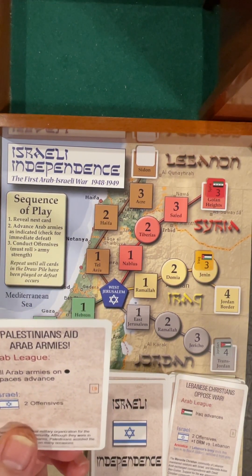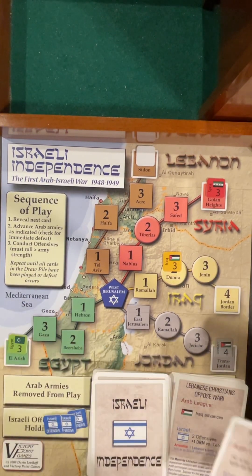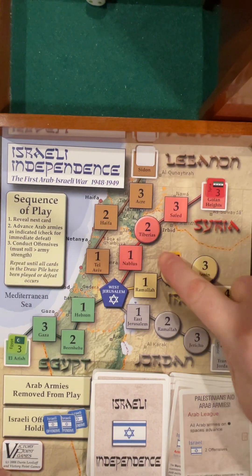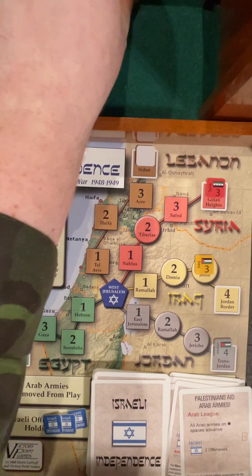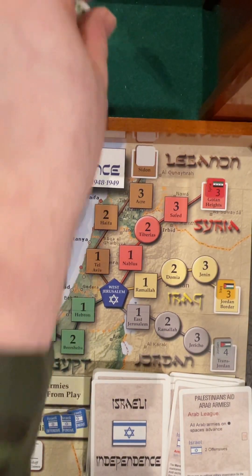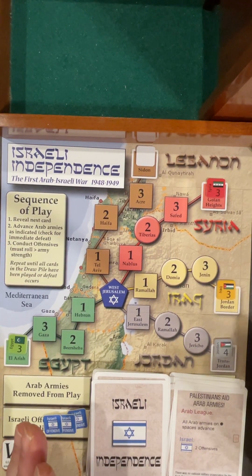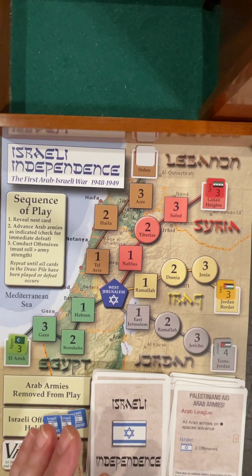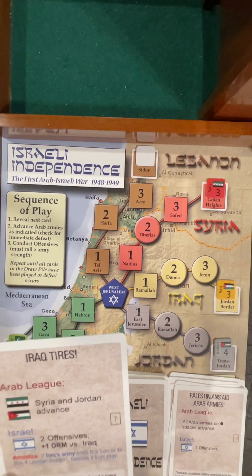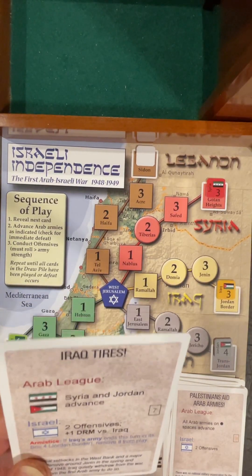Palestinians aid Arab armies — all Arab armies on round squares advance. We do have someone. Two offensives. Obviously going against the Iraqis — succeed. One more offensive: succeed again. We're rolling pretty good with this die. Maybe we need to use the black die for a while — we'll use the black die. It is possible to have a die that's not truly fair because of the shape or weight inside.